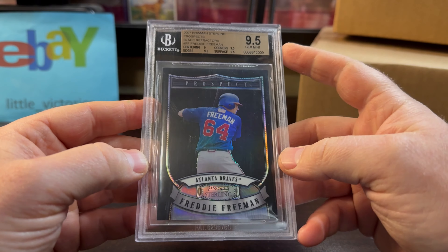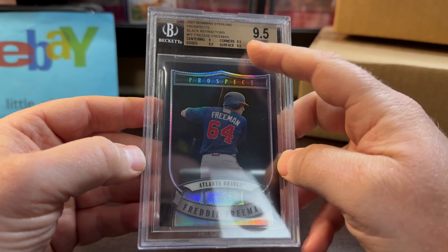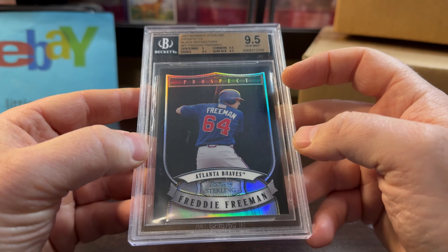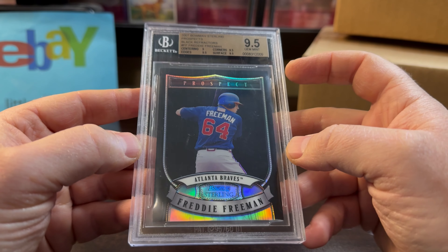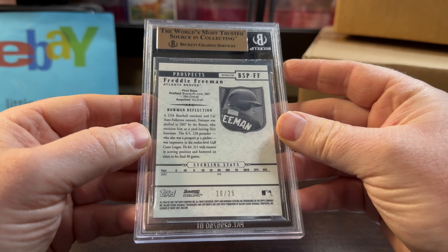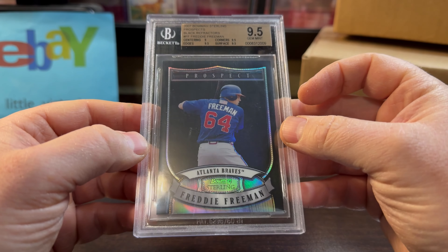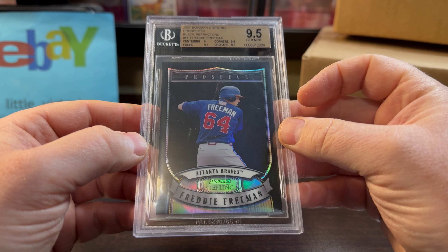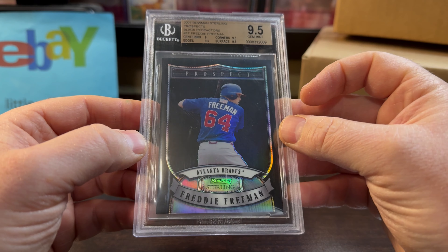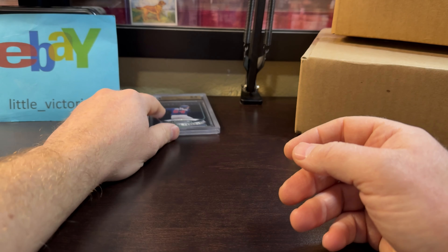He had a buy-it-now of $400, and I made an offer around $300 and he accepted. So $300 for this card — I think it's a steal. It's a BGS gem. I don't like BGS, but still. Got a 9 on centering; it looks a little thicker on the left than the right, but maybe one day I'll crack it out and send it to PSA. For now it's a PC card so I don't really mind what slab it is. $300 for this Freddie Freeman, World Series MVP, future Hall of Famer. What a career — and overall a good guy.